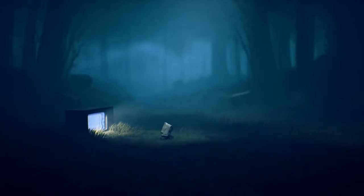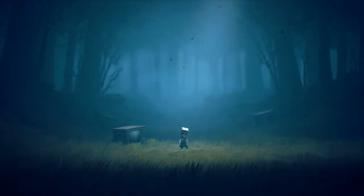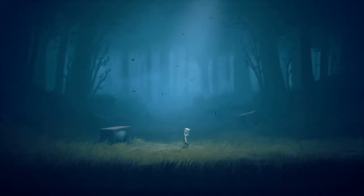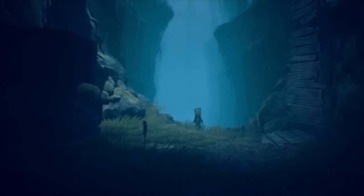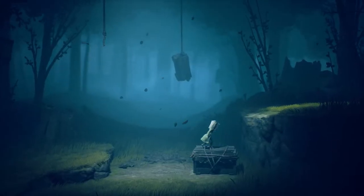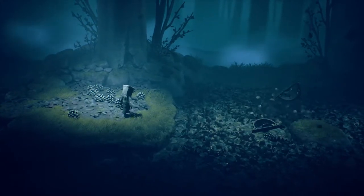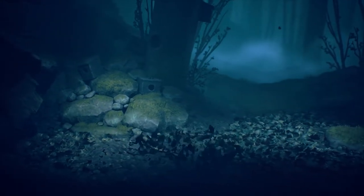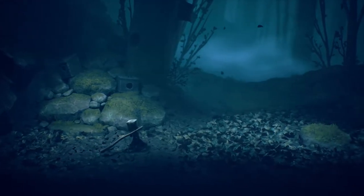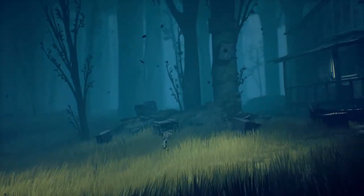The game begins in a forest at night, with Mono waking up next to a television after seemingly having a nightmare. You have no context for this situation — you're just walking through the forest, which acts as the tutorial. You learn about the mechanics: jumping, climbing, platforming, and a small introduction to puzzles and death with bear traps hidden in the leaves that you can use pinecones to trigger. You're also given sticks to search through the leaves for bear traps, which is also how melee weapons are introduced into the game — a new feature. Mono is currently on his way to free Six from captivity.